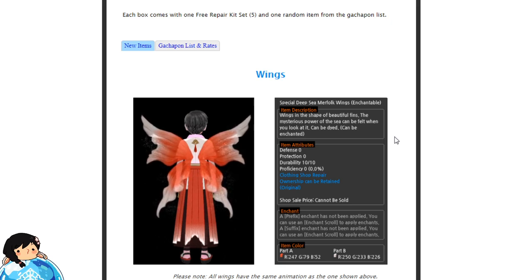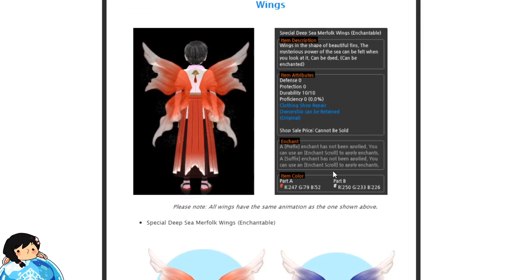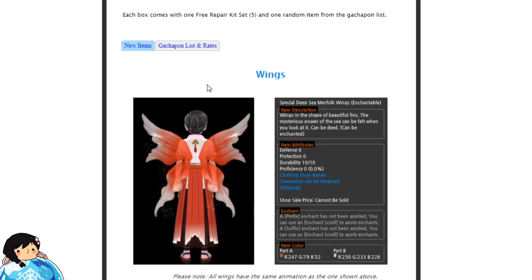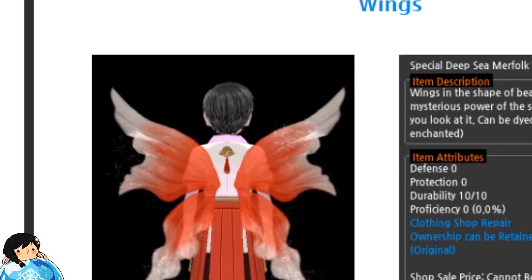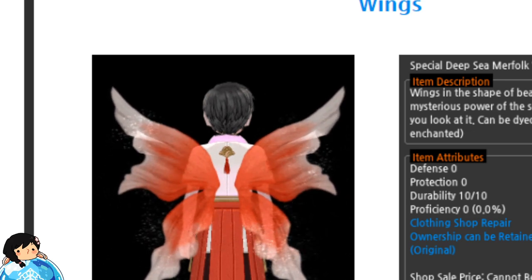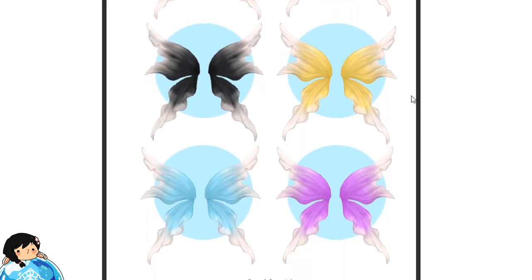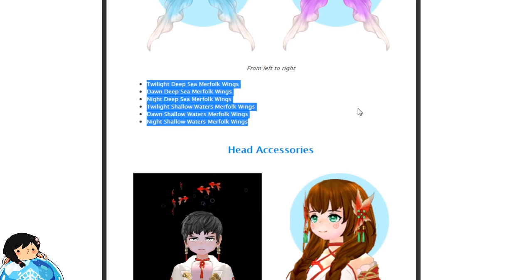The first thing they're going to show you guys are the wings! They kind of remind me of those nice goldfish tails. So I guess that's what they're trying to go for. It even says all the information here — Special Deep Sea Merfolk Wings. Enchantable! They have a little animation and a little tint of sparkle. There are many different colors. I personally like the orange-ish, red-ish one. And those are the names of all the wings, if you guys are wondering.